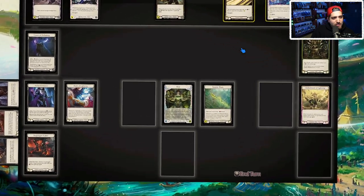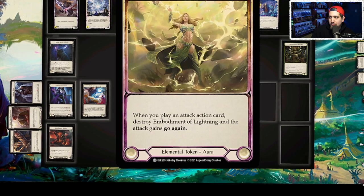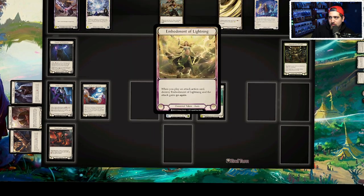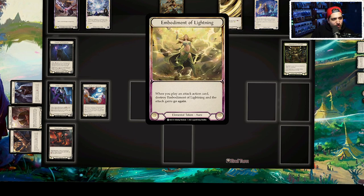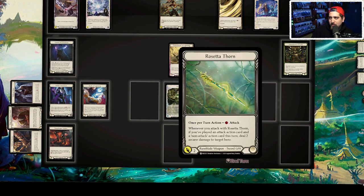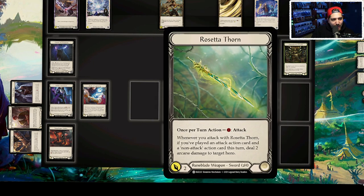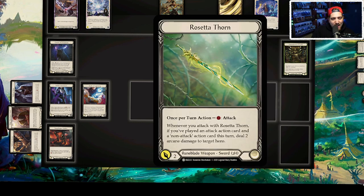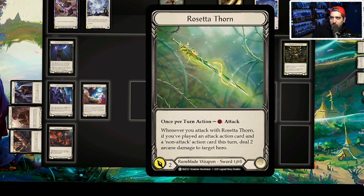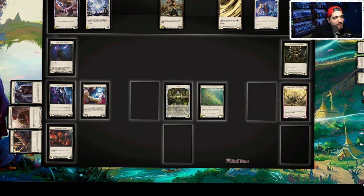There are only 14 non-attack actions in the deck, so this is not going to be a heavy embodiment of lightning deck. You're not going to get embodiment of lightning out as much as you might see in some other Briar builds. What we're going for here is lots of attack actions and then threatening Rosetta Thorn as a backup plan. The ultimate goal is just to push in as much damage as possible.